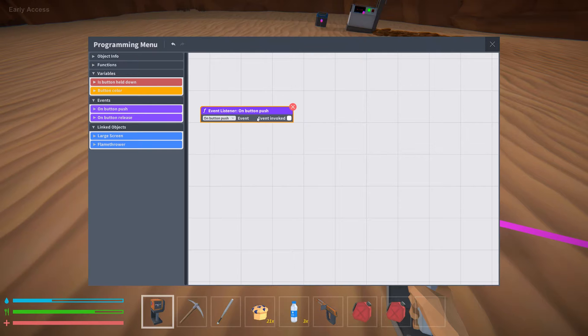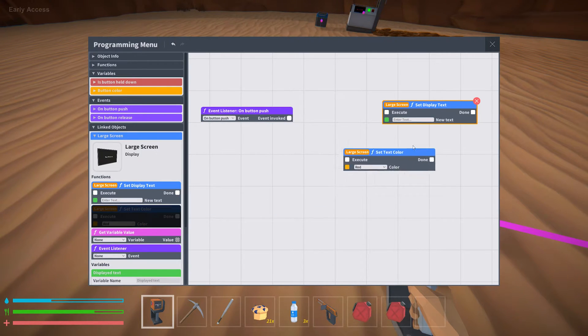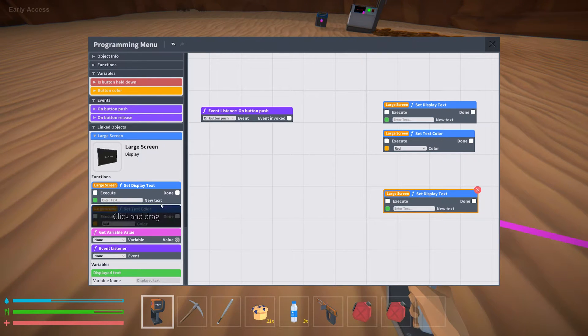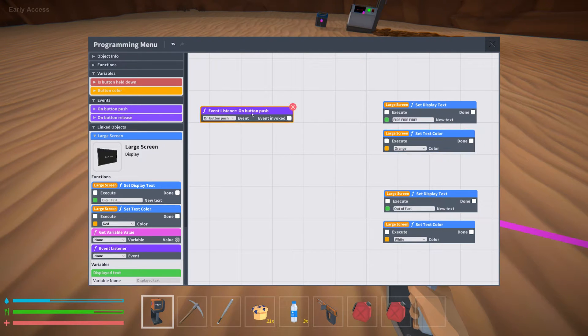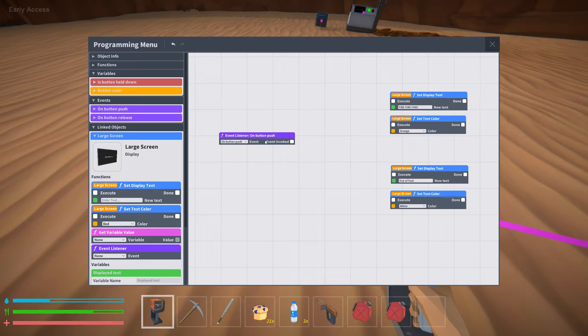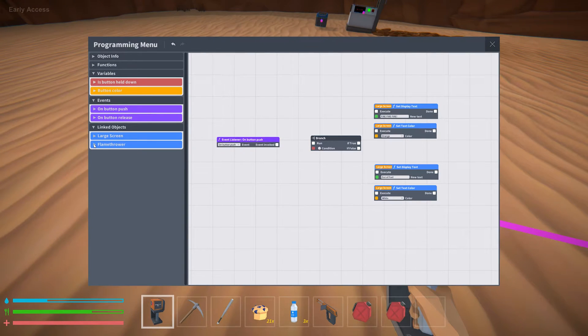Starting at the button: on button push, we open up the large screen. We need to set the display text and the text color, and we'll need to do this two times — once for red 'fire fire fire' text and once for 'out of fuel' text. To get there we can't simply hit the button and turn on the screen. What we use is called a branch — right-click the screen and search for branch. You'll be using these a lot. It would also help to link the flamethrower at this point.